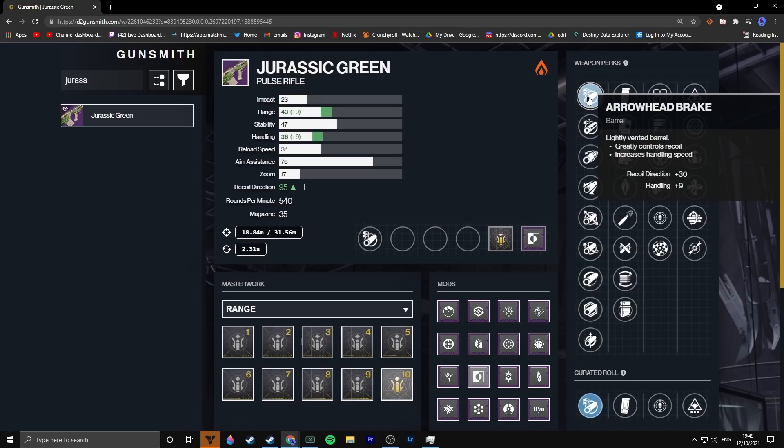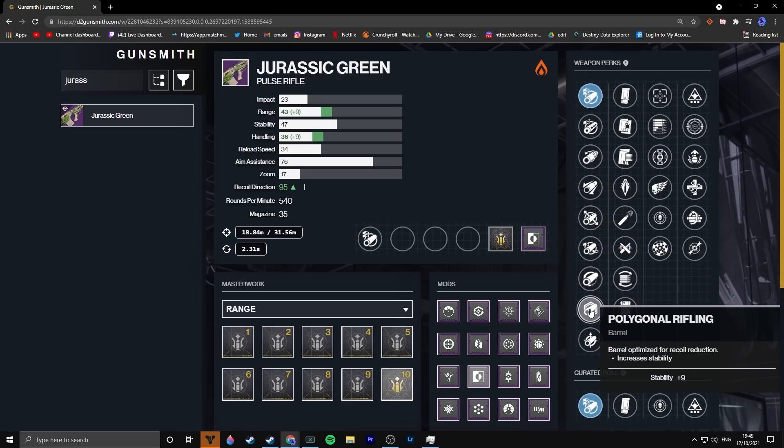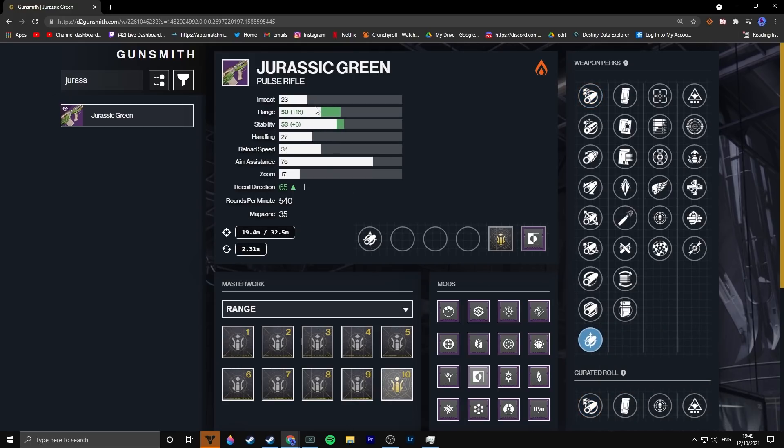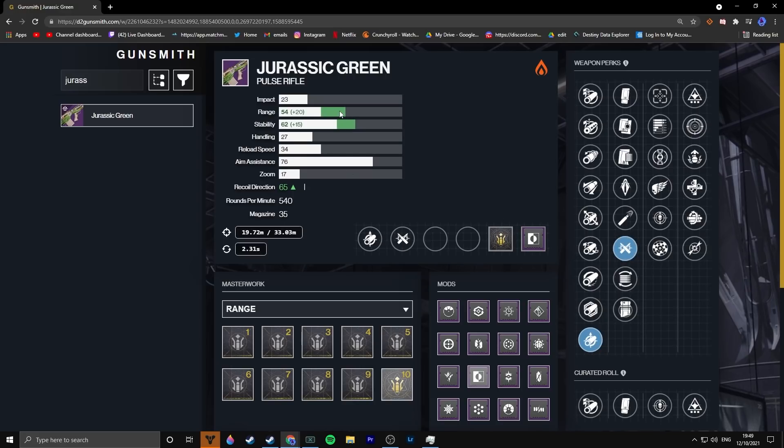For the barrel option we can go with Arrowhead Break and get a whopping 95, which is really nice. But personally I'm a big fan of Small Bore because it gives you stability and range — so that's what I'd go with. For the magazine, it's a pretty obvious choice: Ricochet Rounds, again giving more range and stability. Now we're seeing 54 range and 62 stability, which is really clean.